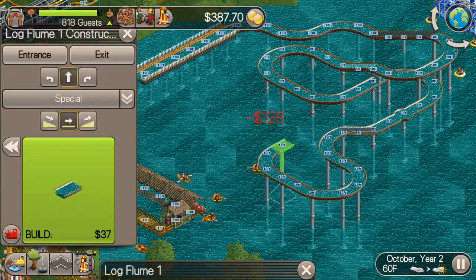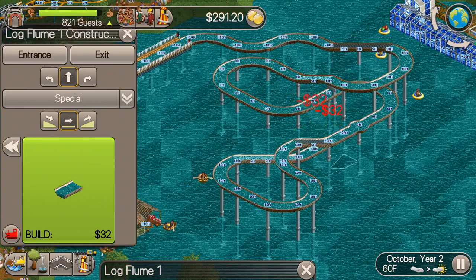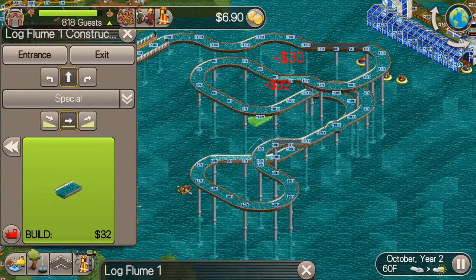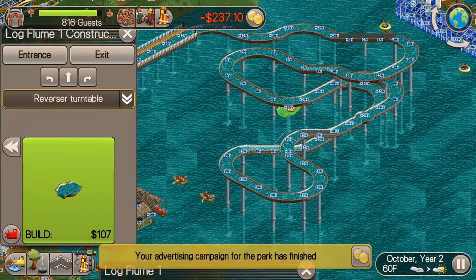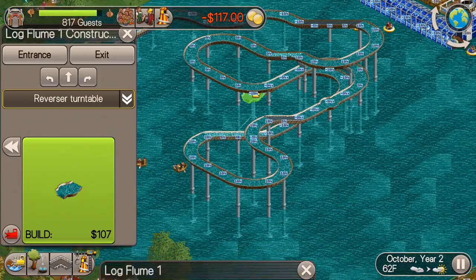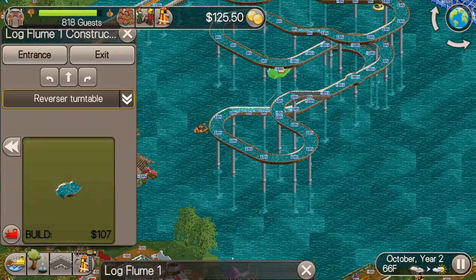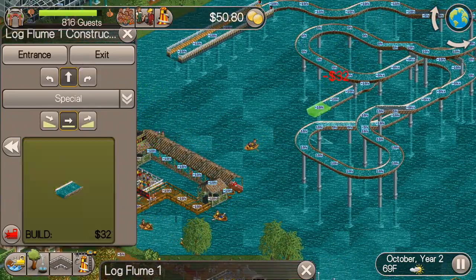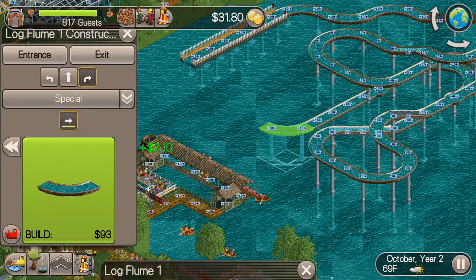Also this isn't a super long ride, and log flumes are generally a little bit longer anyway, so I'll make the track a little bit longer here. Don't want it to be too long because guests will get bored. Look how fast that money goes back up — granted this is double time right now, but even then that money is going up super fast. So we're in a good spot here.